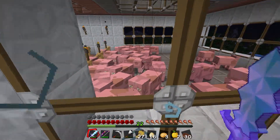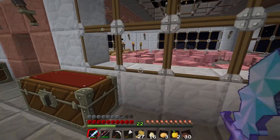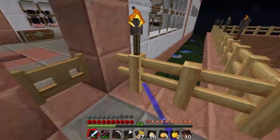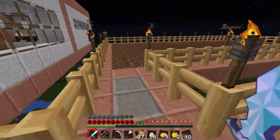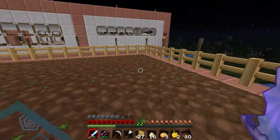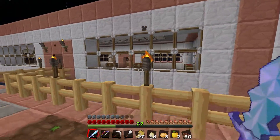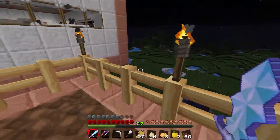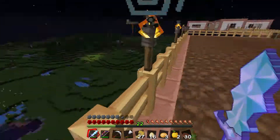So this is a quick overview of all the animals I have. Now in 1.8, there is a new animal you can breed, and that is rabbits, which I don't have any of. It was a real big pain in the ass to get all of these animals up here, and that's a story for another time, because we were pretty far above the ground.